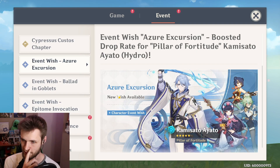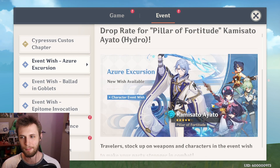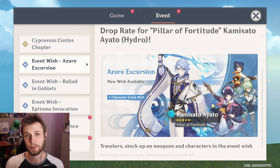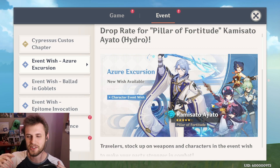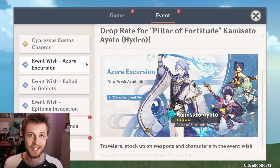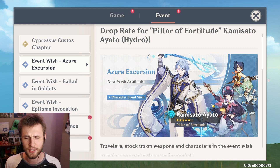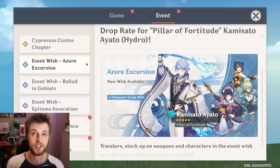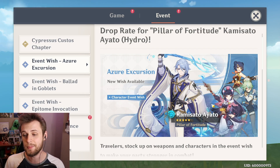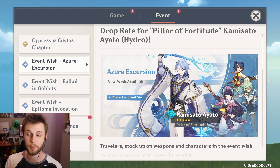Obviously nothing's changed about the rates. This banner features Ayato, Yunjin, Sucrose, and Xiangling. If you watch meta-chasing channels, you'll know that Sucrose and Xiangling are some of the most popular units in the game, specifically because they're valued so highly in so many different teams. Sucrose can be slotted into so many great teams — if you don't have Kazuha and you don't have Sucrose, you could get Sucrose and technically wouldn't really need Kazuha. Sucrose provides value with Viridescent Venerer, shredding enemy resistances, swirling in taser compositions, and holding Thrilling Tales of Dragon Slayers to buff the next character you switch to.